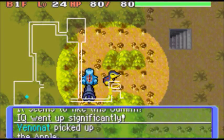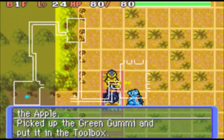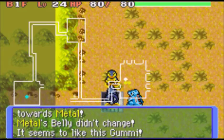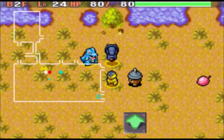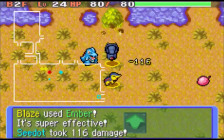I forgot to mention also, in the last part, I did get Cyndaquil while doing the Chestnut Run in Upward Forest. Cyndaquil actually hit level 24, and Beldum's IQ went high enough to reach Self-Curer. So I turned that on. It's just level 24 — I didn't learn any moves or anything.